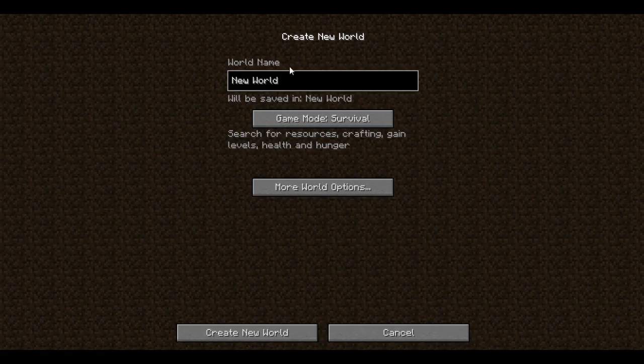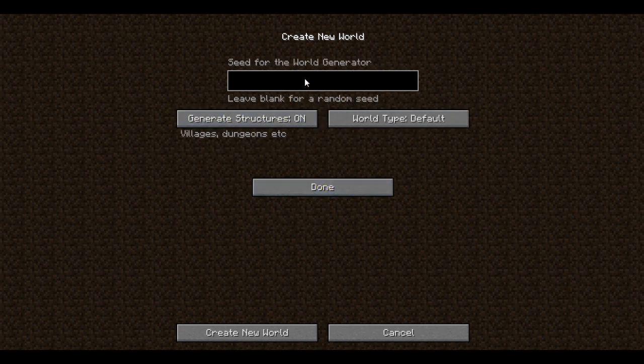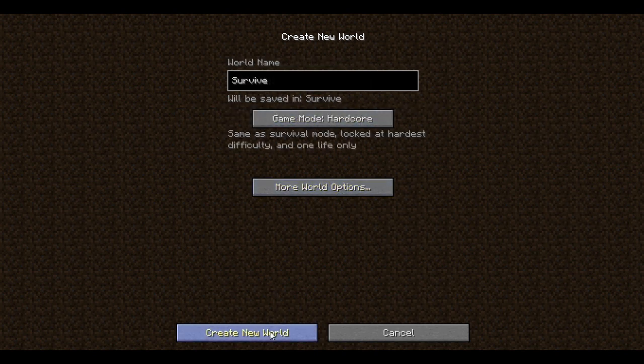First, let's make a survival map. World name: survive. Let's do hardcore, let's do some hardcore. C number, let's have some J's in there. I like J's. Nine's a pretty cool number too, but that'll get a good one. Yes, done. Create world. Let's see where this brings me.